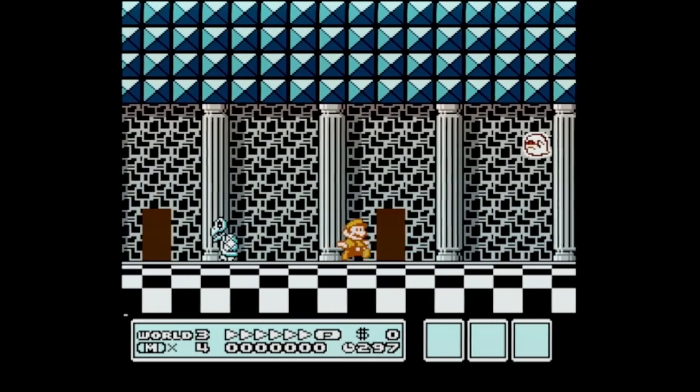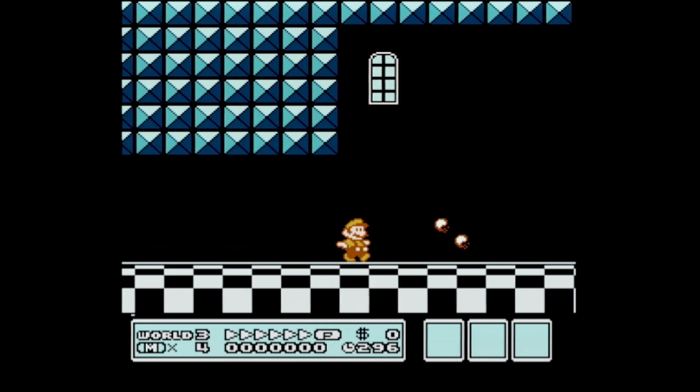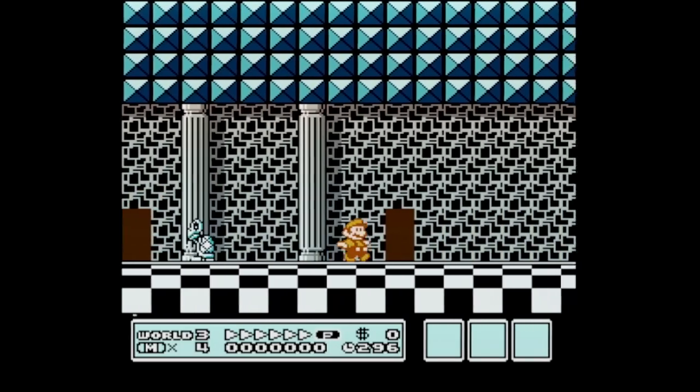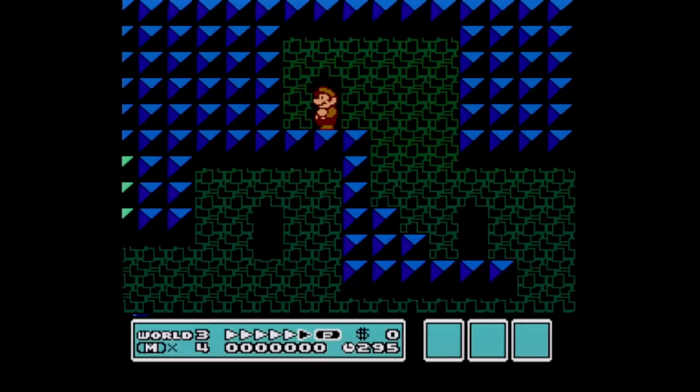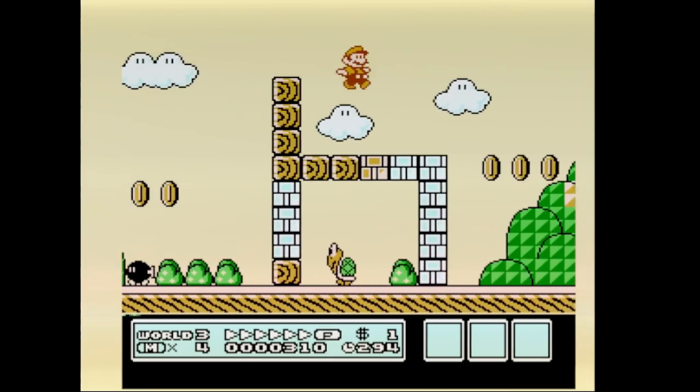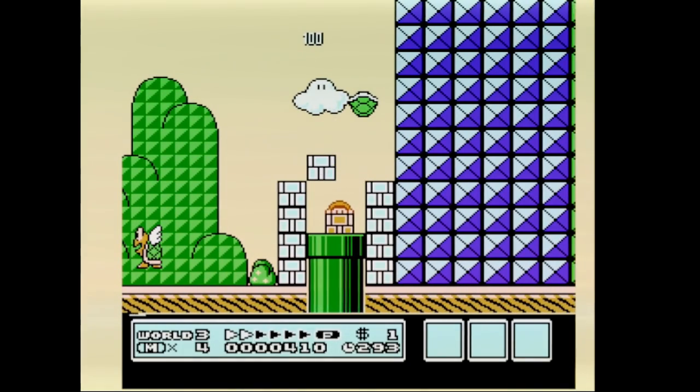This is called Door 3, and with a single frame input, if you go back through the door instead of falling in the moat, you'll go straight to Boom Boom. This lets you skip running to the sixth door, jump up some stairs, go into another door, and then fight Boom Boom.